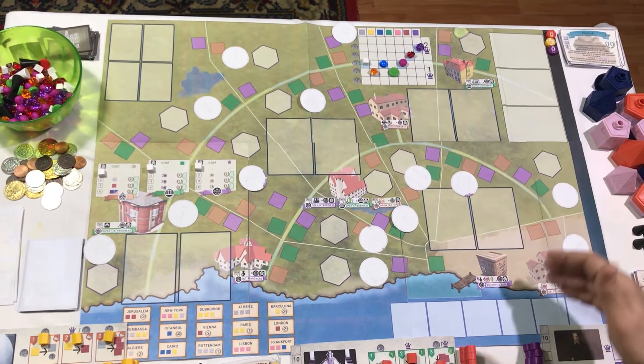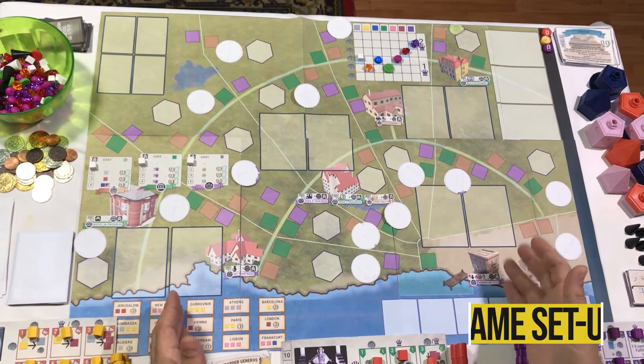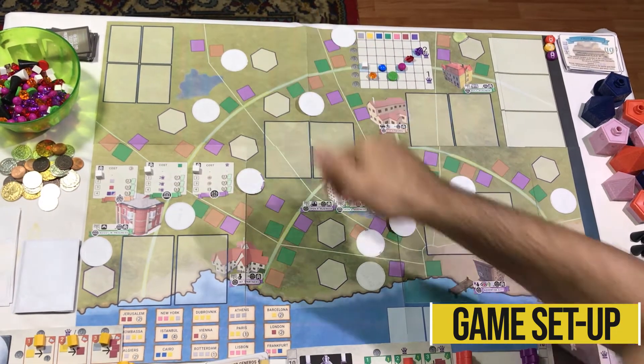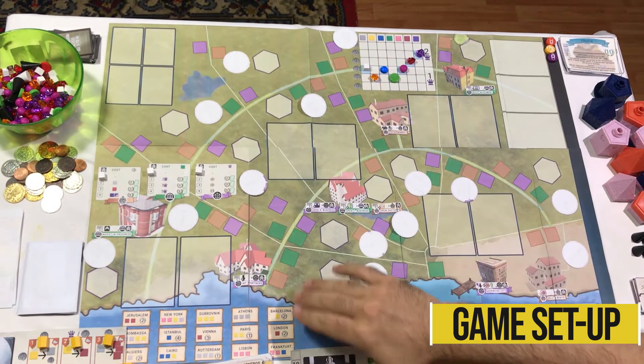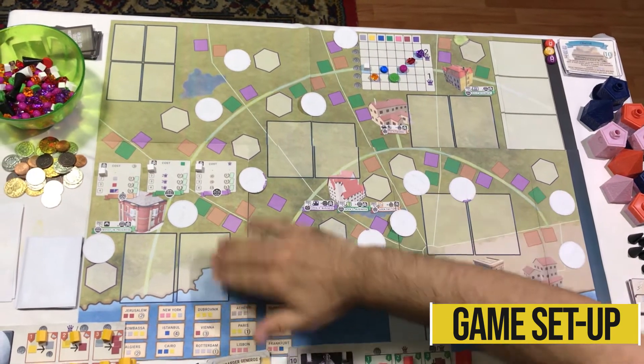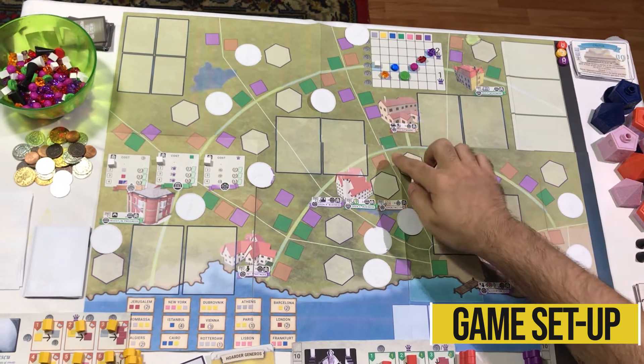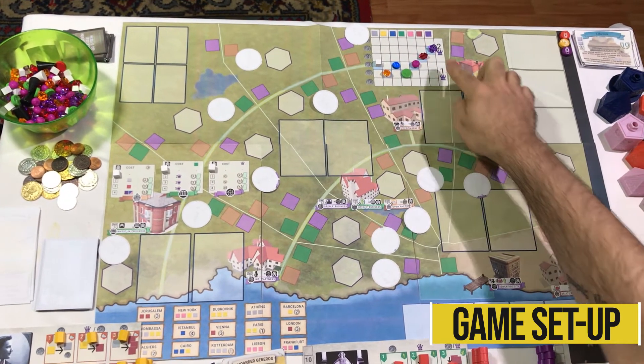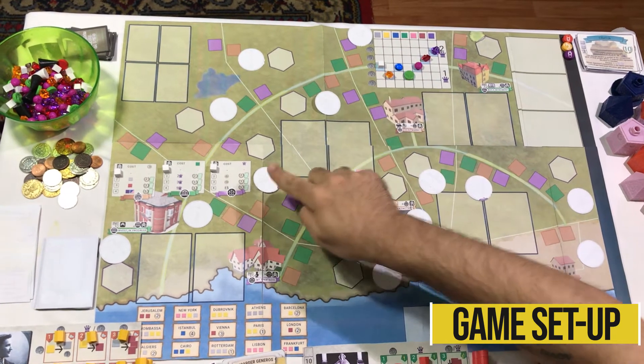Let's set up the game. Start with the game board set in the middle of the table. If you look at the map you can identify three types of sections. Sector, a vertical section like this or this, denoted by number. Zone, a horizontal section like this or this, denoted by letter. Neighborhood, found at the intersection of a sector and a zone like this or this, denoted by a combination number plus letter.